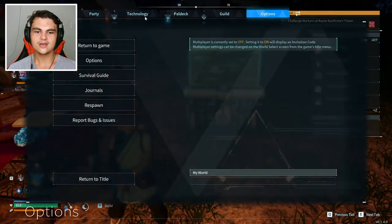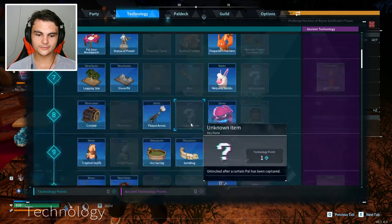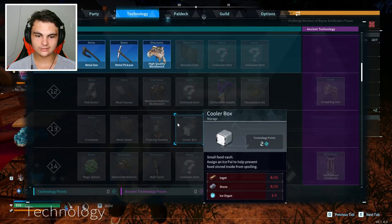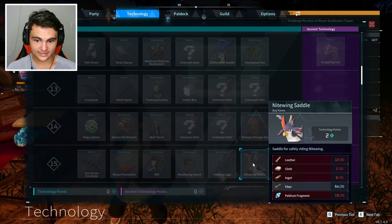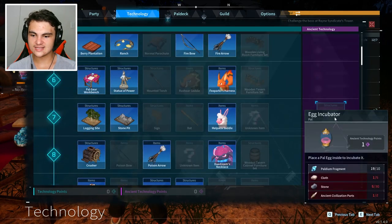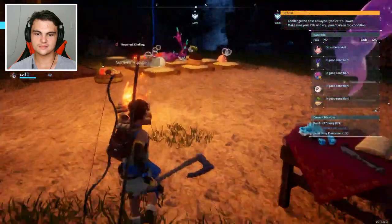What do we need to get the Nightwing saddle? We have rushor saddle — we only need stone for that but we also need a technology point. The more pals we unlock, the more things we unlock. We got dire howl's saddle too. We've got crossbows at level 13 — we could use something with that. We can craft mega spheres at 14. Nightwing saddle is level 15, so we can fly on Nightwing once we get that. We also need an egg incubator which requires ancient technology points — I don't know how to get those yet, but hopefully we'll come across them soon, maybe by defeating bosses.